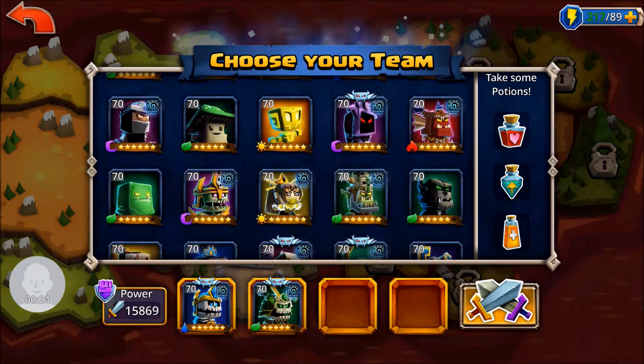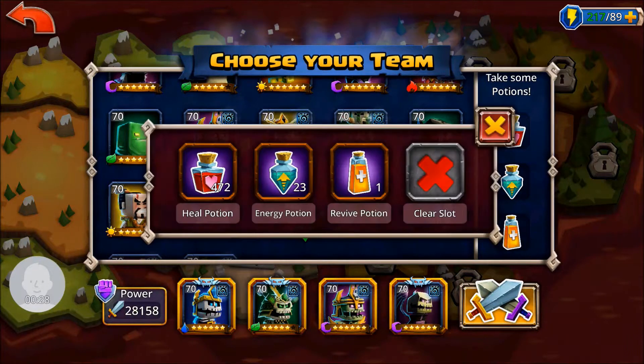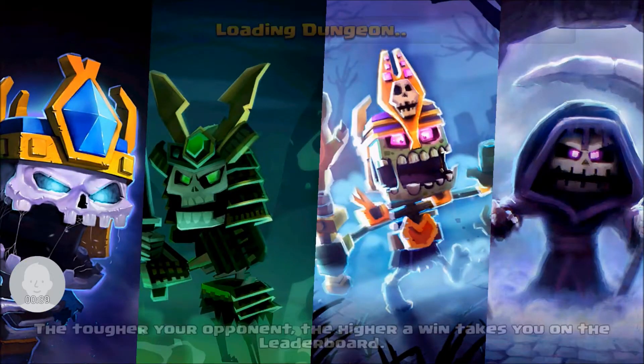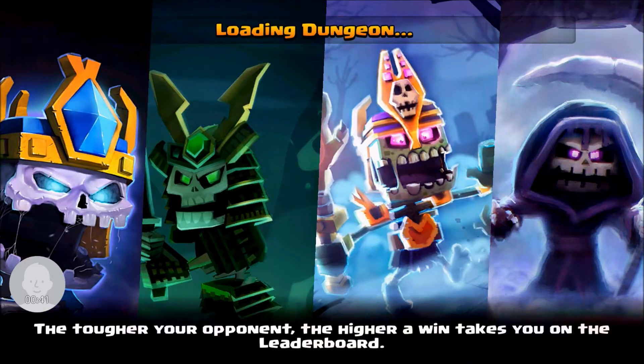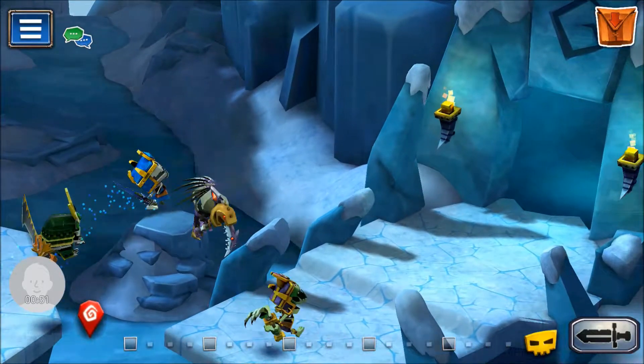If you take a look at the enemies to start with, we're dealing with a lot of water enemies, which isn't too bad. The main thing we have to watch out for is that they're probably going to be either freezing or chilling — those are things to keep an eye out for, as well as the occasional frostbite. The nice thing about the undead team is that frostbite really doesn't matter because of their high-level attacks.